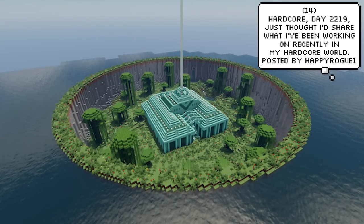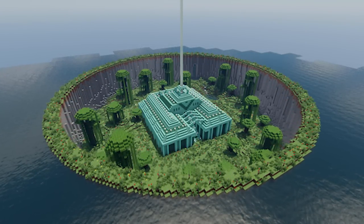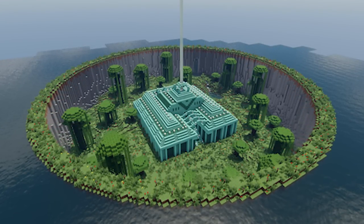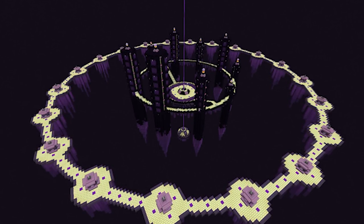Happy Rogue One is on day 2,219 of his playthrough and is sharing two of the bigger projects of his world. First, there's this amazing ocean monument base that's been terraformed quite nicely. And he didn't stop there — he also completely terraformed his End dimension. Mind-blowing stuff. I couldn't even do this in creative mode.